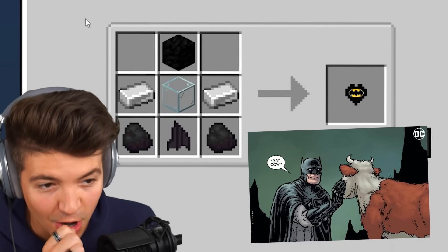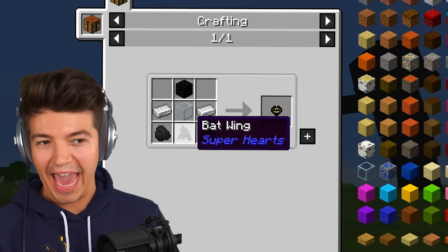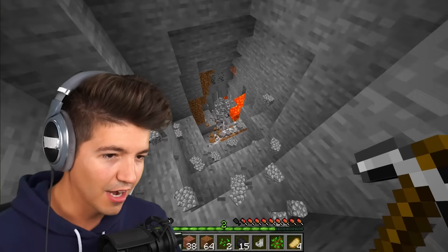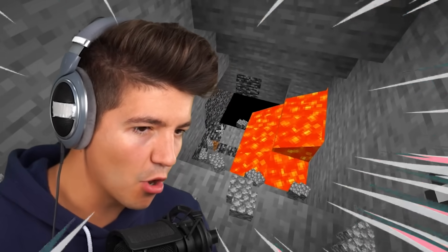The Batman heart features another custom item — the bat wing. I'm assuming you can get this from bats, so we just need to go a little bit deeper, find some bats, and then we can make this. Let's also avoid dying to lava. Wait, did our pickaxe just break bedrock?